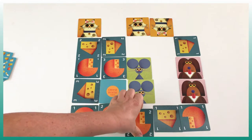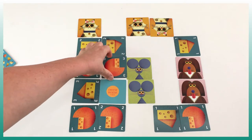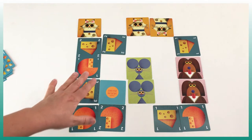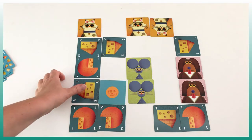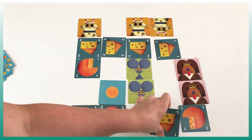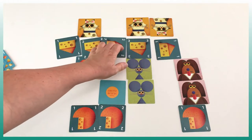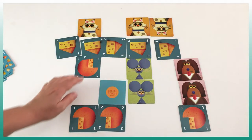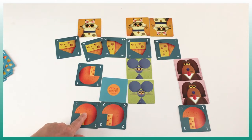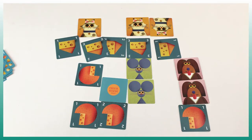This cat is scaring two mice, and that cat is scaring two mice as well. Then we remove all the cheese that was being eaten by the mice that are left — this mouse is eating that cheese, and this mouse is eating that cheese. What's left on the board represents our points. I am the triangle cheese, and I have nine points. My opponent with the circle cheese has five points. So I win the game.